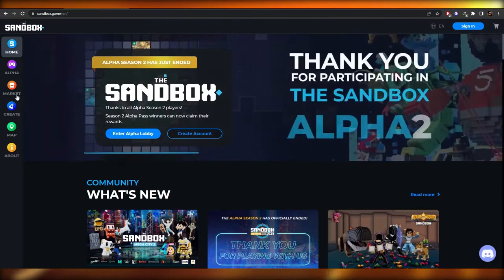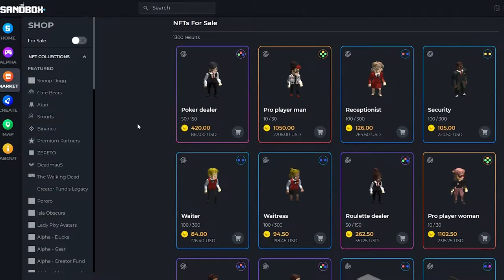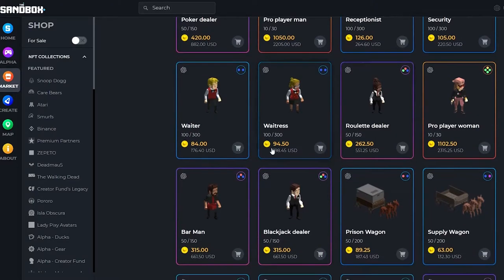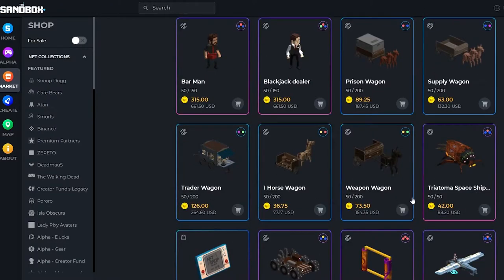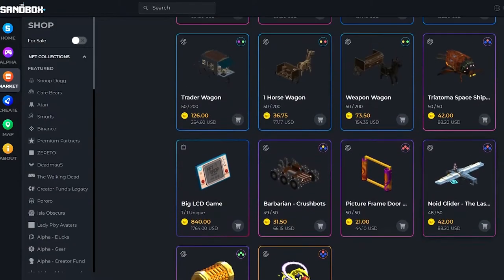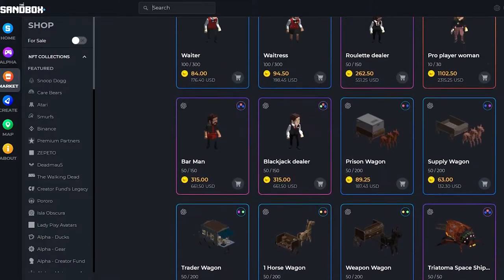So let's look at the Sandbox marketplace. Everything you see here is created by players — by the community of Sandbox. The actual company doesn't create these things; they just help build the game. All these characters, accessories, and items are created by community members — by real people.